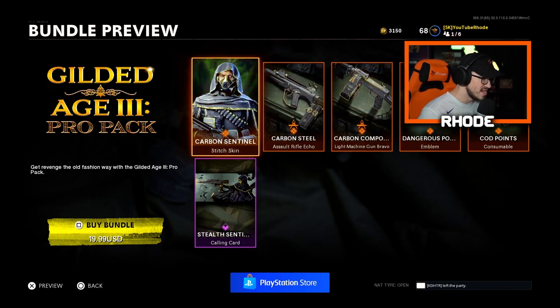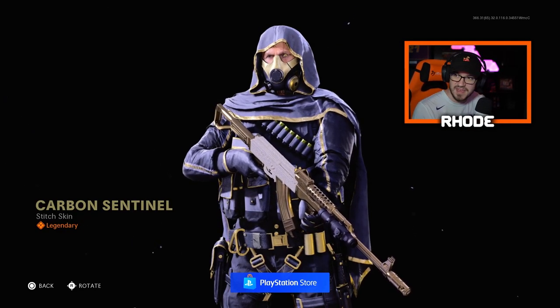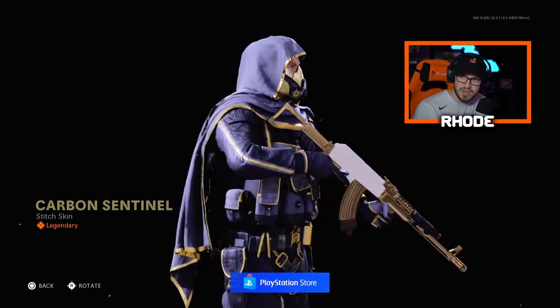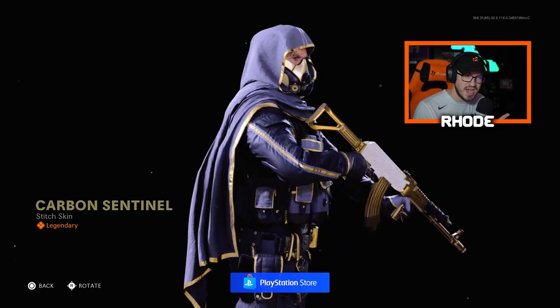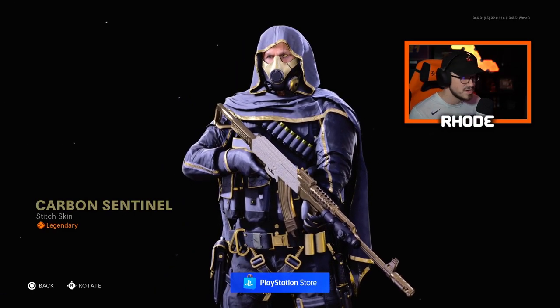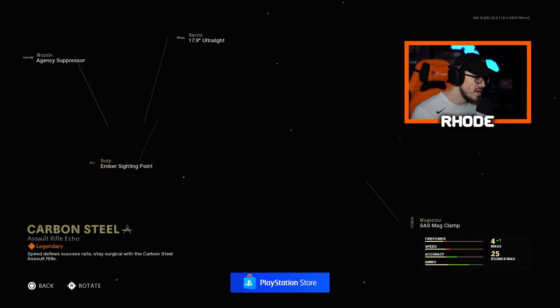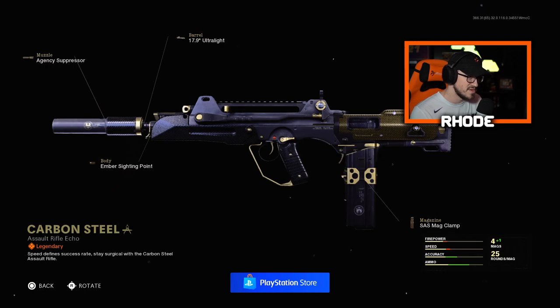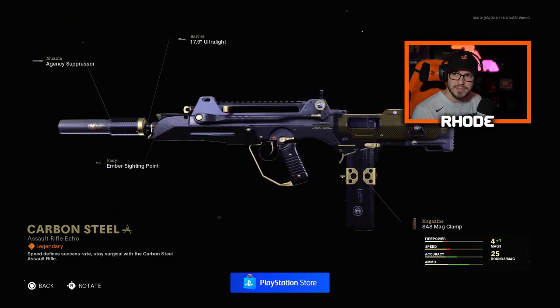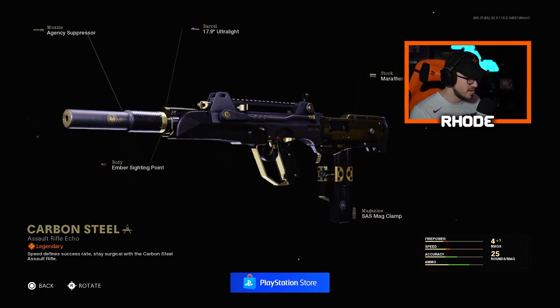Let's take a look at this real quick. We have the Carbon Cinethyl Stitch skin and this thing is absolutely amazing guys — the outfit is very very clean. If you look closely at his eye, it's actually gold as well, looks really really good. Then we have the Carbon Steel, which is the FFAR, and this looks amazing as well. I wish it was reactive like a golden — this thing is so clean, something I may run for Warzone as well once I get this.